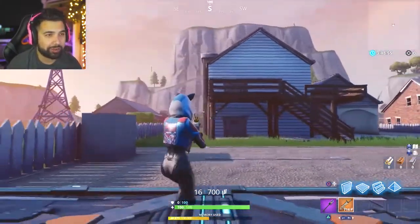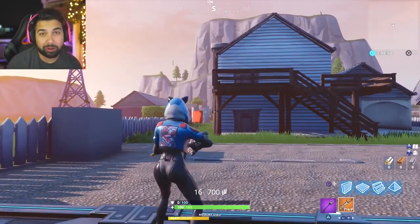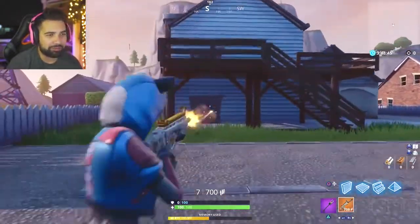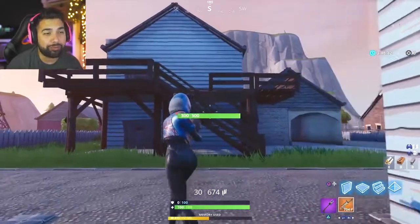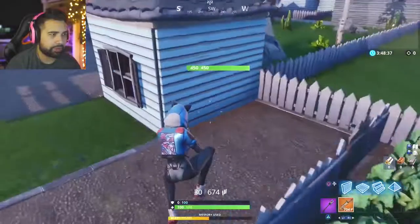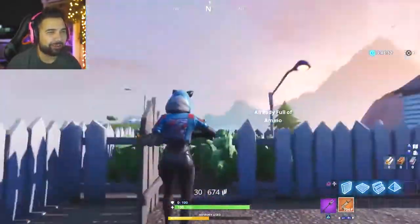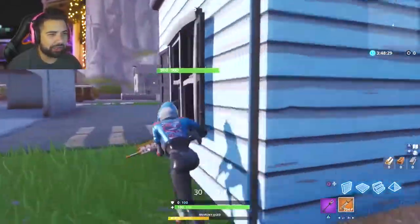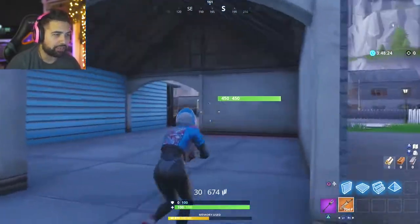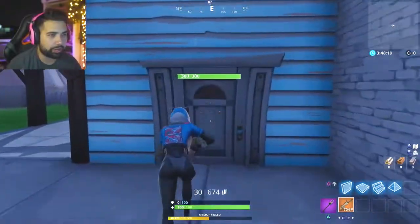I'm going to start right here at the end of what would normally be one of the spawn points — where you can get spawn-trapped or be spawn-trapping. You get people from here, from the garage, downstairs, upstairs — all over the place. Then you come around here — there's a little passageway, and he even added the door, which is awesome. Then you have this little shed, which cannot be opened in the real game itself, and the famous garage.